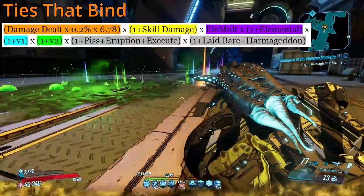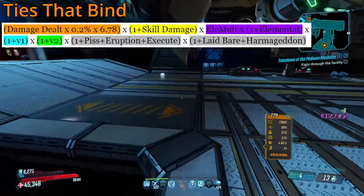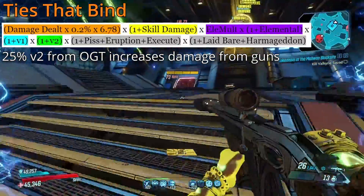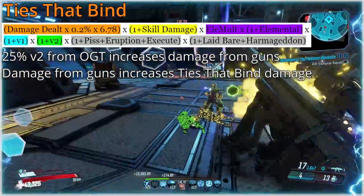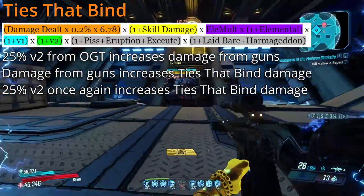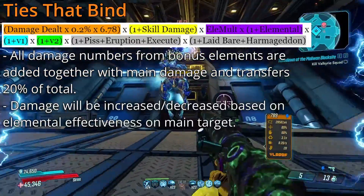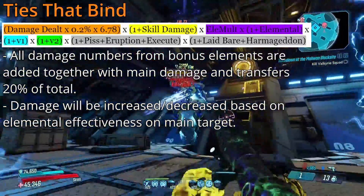So say you're using 25% on grenade throw, which of course is V2 damage. V2 damage is applying to your weapons themselves as you fire them, but it's also applying to Ties That Bind damage. So when your grasp target is shot with that V2 damage, that V2 damage is increasing the damage that they take, which in turn is being transferred to the other enemies, but because that transferred damage also gets V2 damage, that damage bonus applies again. Now the way that Ties That Bind works with bonus elements is simply that it adds all the numbers together before transferring 20% of that total, which means as long as you're matching elements on your main target, it will increase the damage dealt to all other targets.